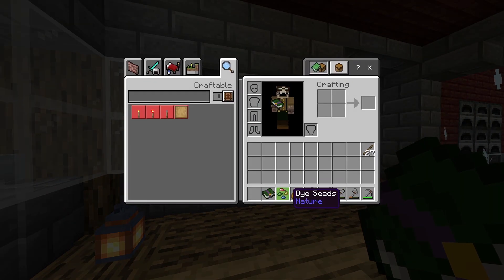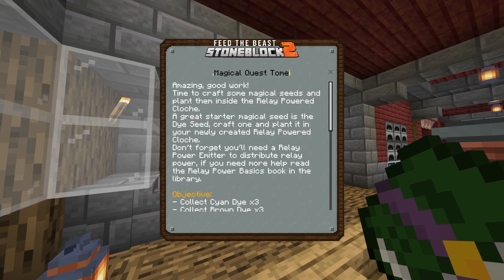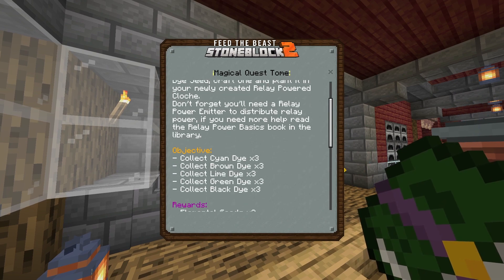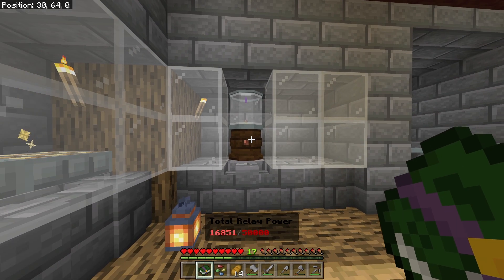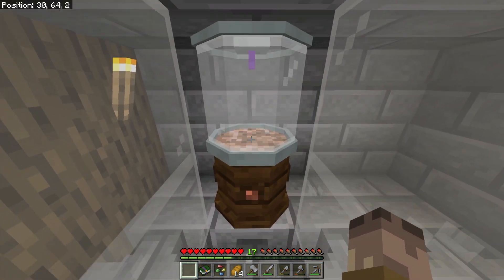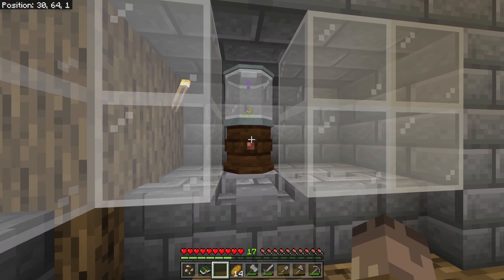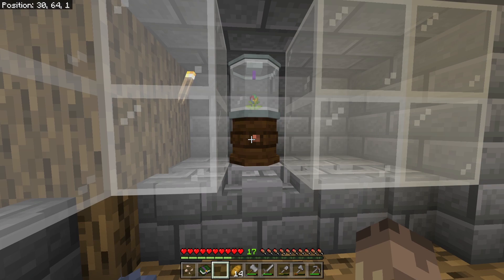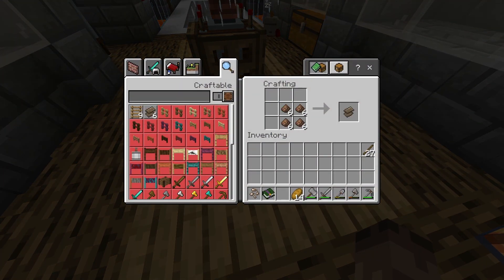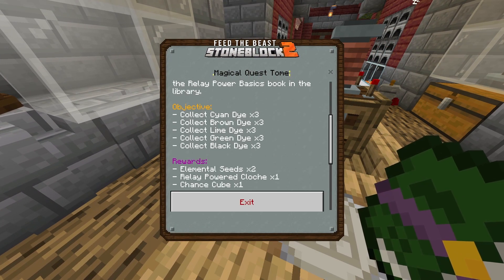I've got the dye seeds on me now. The quest never actually pinged off - it's because I didn't need to craft it in the way I thought. We're actually after different colored dyes. You could do this quest without using the cloche, but what they wanted was to actually grow the dye seeds in the newly crafted cloche. Wow, look at that plant - in the newly crafted cloche! I'm going to let this do its thing and come back with a load of dyes, and then we should be able to check off this quest.